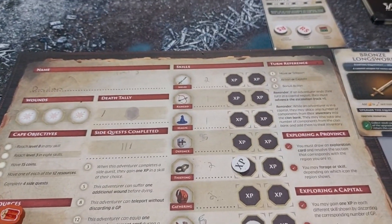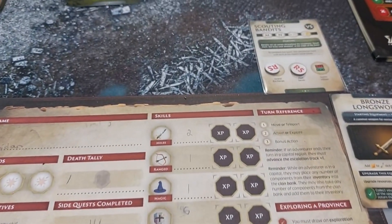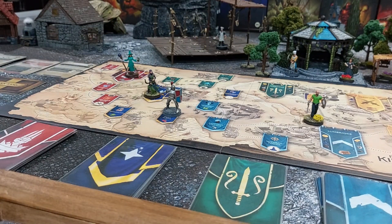So when I finish a quest, I can pick an XP to put in a skill. I want to start getting better at melee, so I'm going to get an XP in melee. I have a bonus action now, but I can't explore or forage since I did the normal action. I only need one more medal to upgrade my hammer but I don't have it right now.